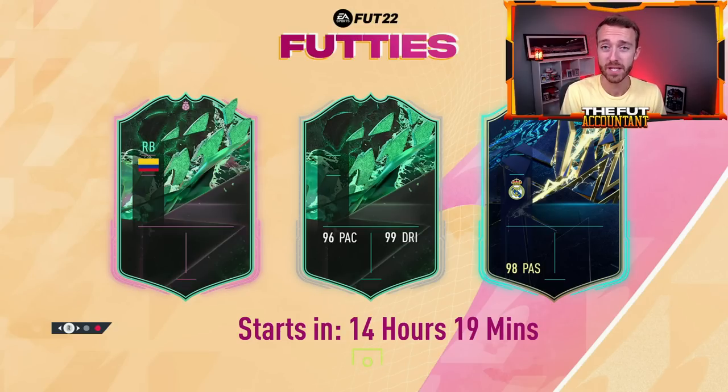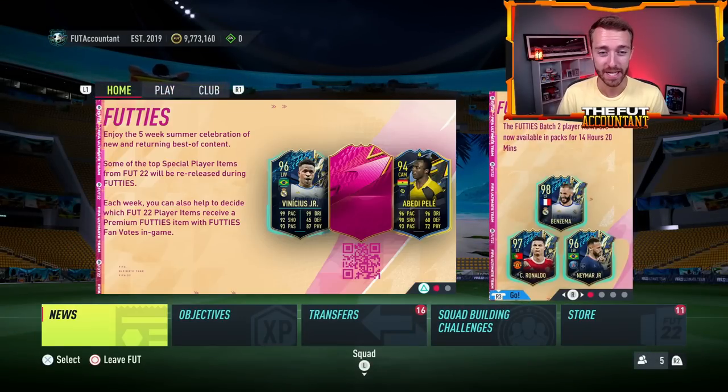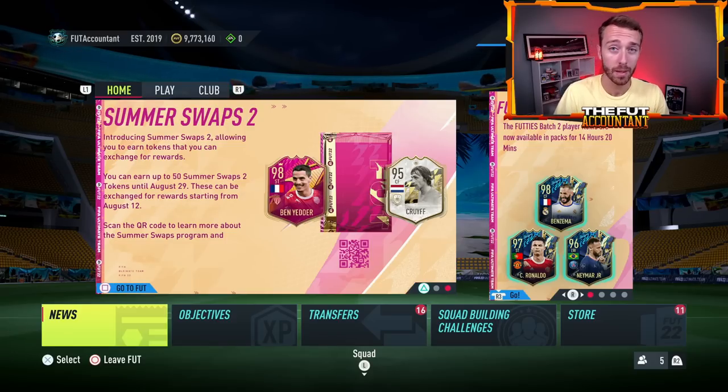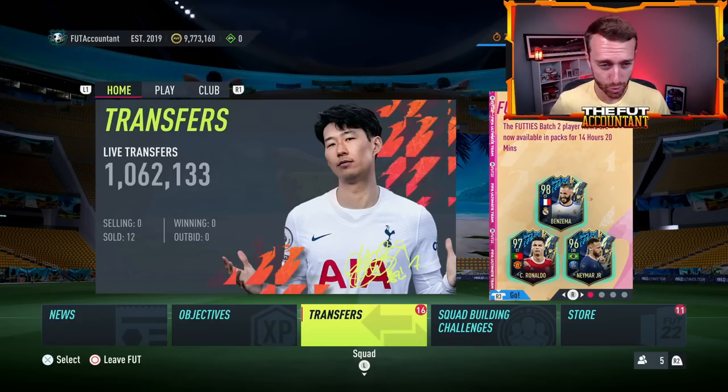We have waited basically three weeks now for this moment for the best cards to be back in packs, and today is the day. With a big SBC pack code that has been added and everything else I'm expecting today, there's going to be a lot of price movements on the market for Shapeshifter cards, Team of the Season cards, SBC fodder, and everything. Hit the thumbs up and subscribe if you are new.